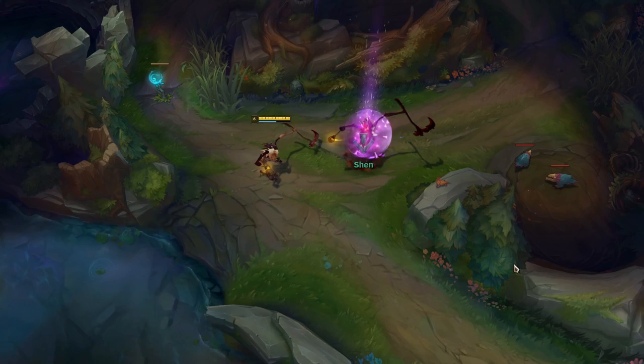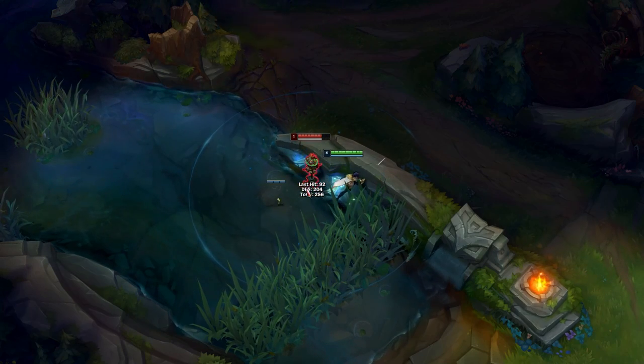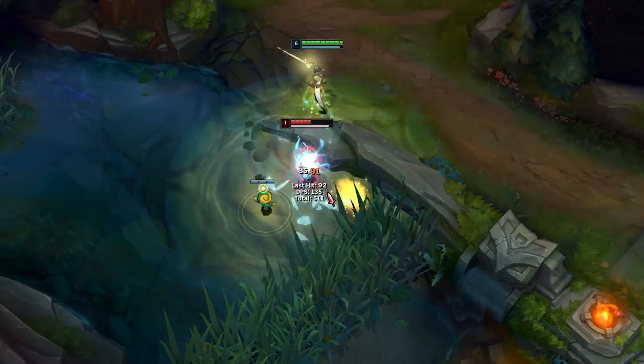Fiddlesticks's clones can be targeted by Shen and Galio's ult for insane flanks. As Fiora, you can pop vital points through walls by using your Flash.